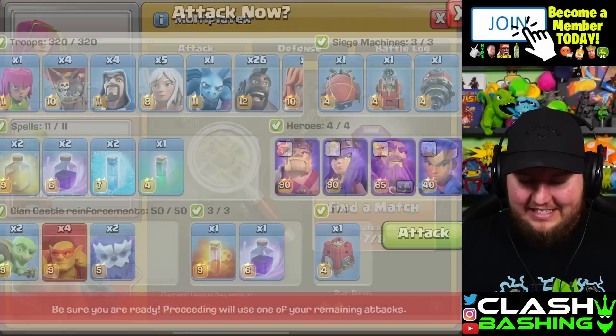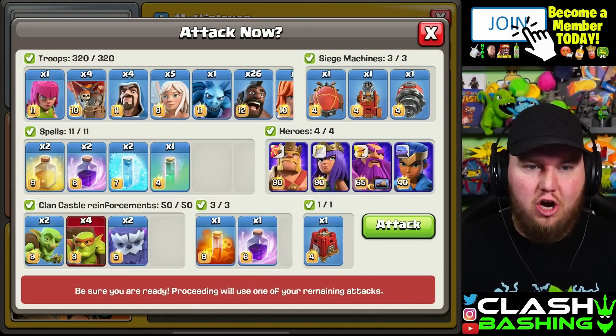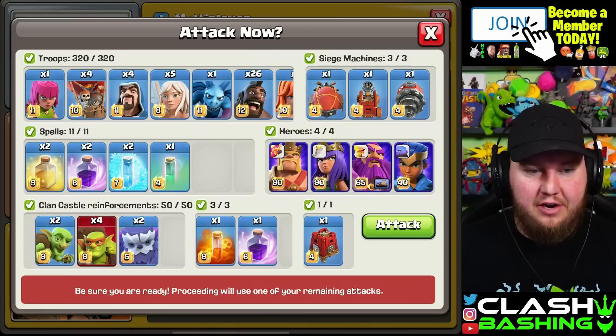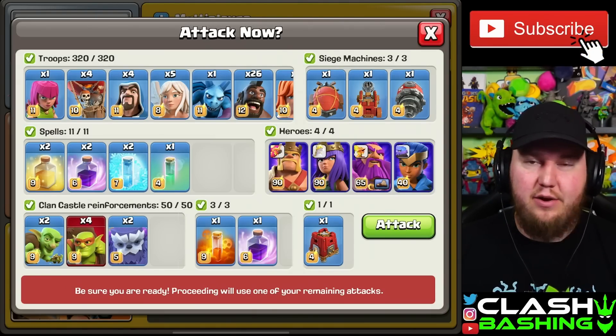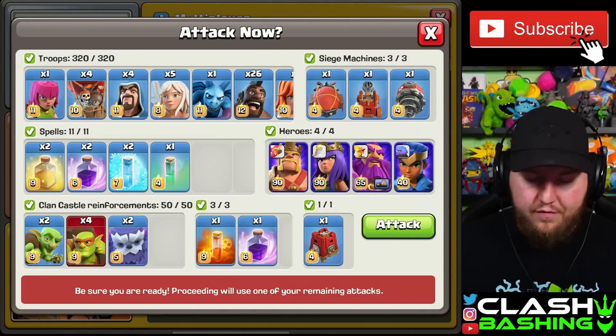Welcome back for more Live Legends attacks. Today we're back with the queen charge hogs, but I'm going to try something a little bit different. Down here in the CC we were running super hogs — I'm going to try running yetis in case we need to run a blimp, or if we want to run a flinger or something, just to give ourselves a little bit more possibilities with this one.